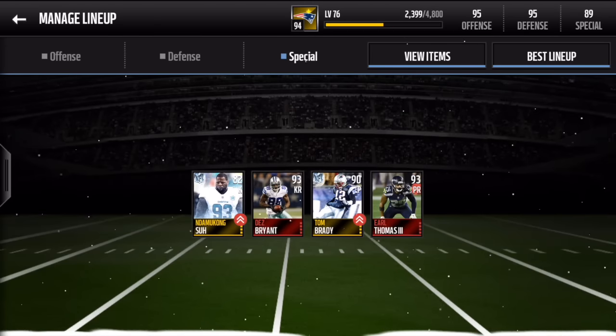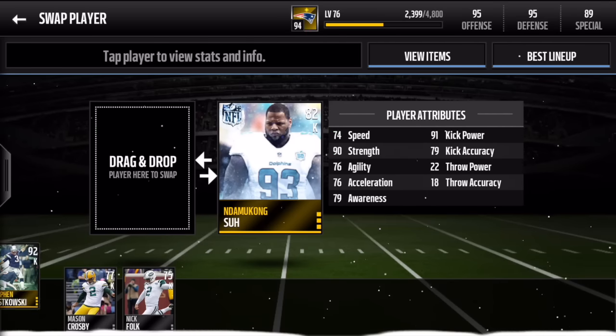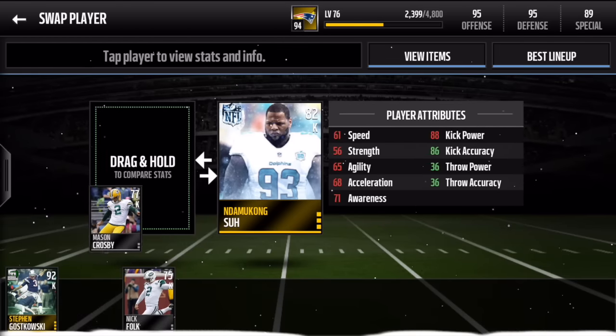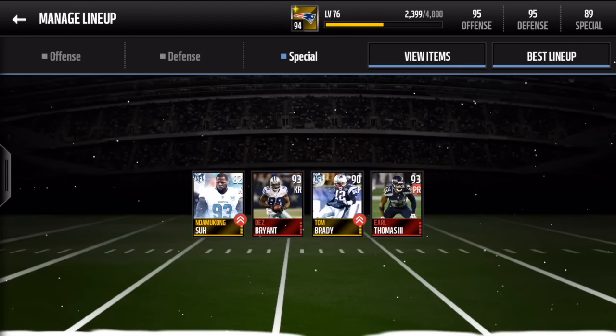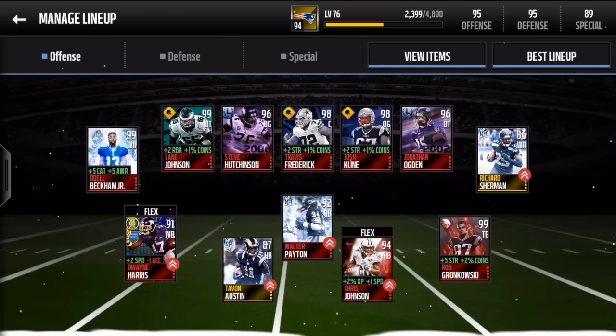The one that made me laugh — and I knew I had to get him — is Ndamukong Suh at kicker. He has some pretty nice stats actually: 91 kick power is not bad and his accuracy is 79. He has more kick power than an actual kicker, and 99 strength — or 90 strength with all the boosts. But yeah, let's jump right into this gameplay. Hopefully we can get some big highlights.